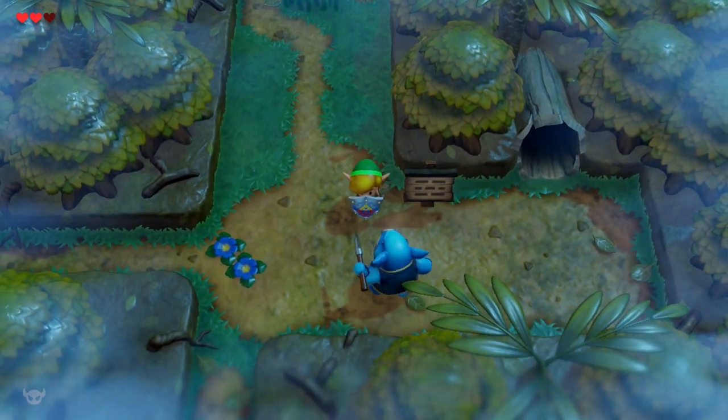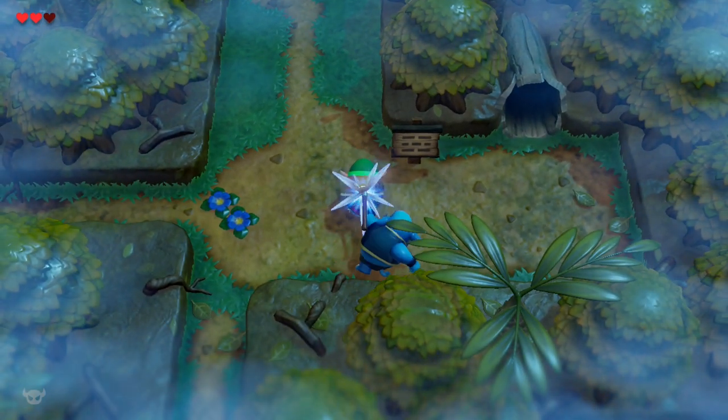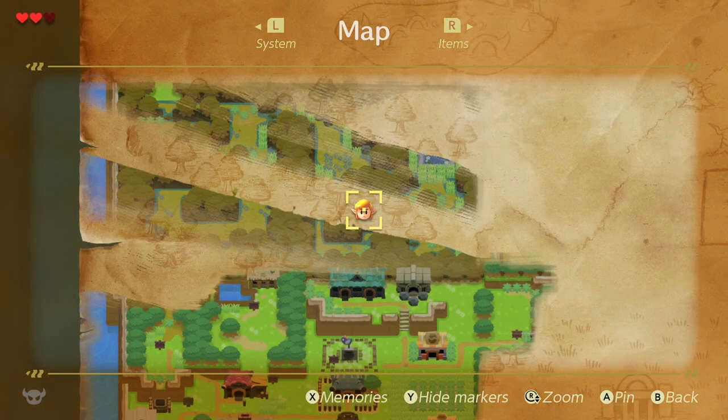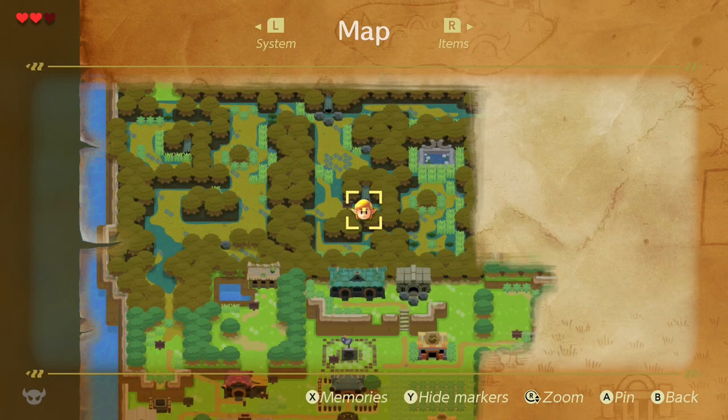I will always stop to pick up rupees, because you do need a lot to buy the bow and arrow later, because I'm not a thief and I don't want to steal it. So you want to make your way here on the map, and this is the cave that you want to enter — it's a little tree stump. So we're going to enter that.